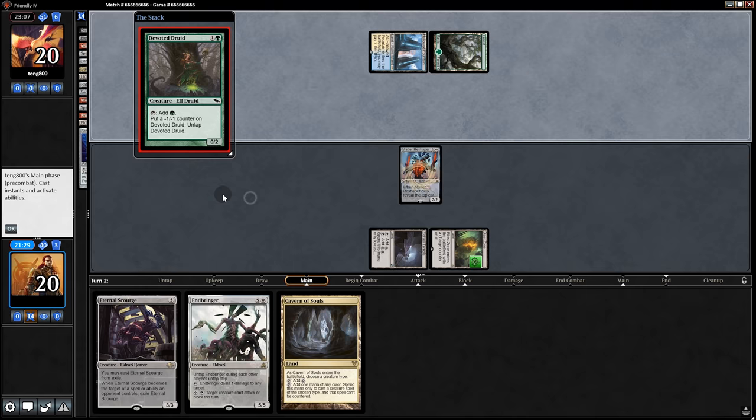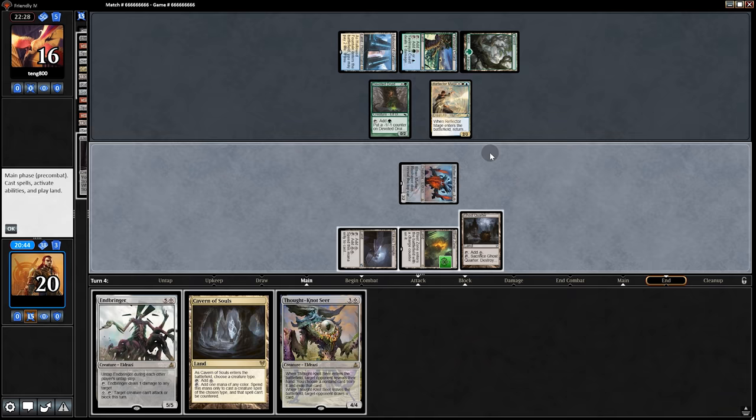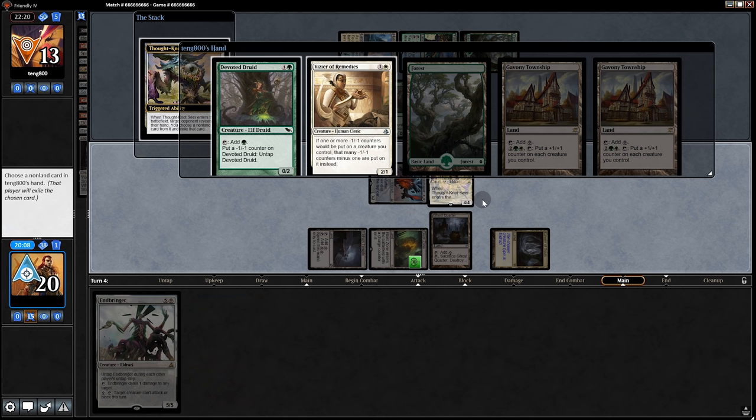Devoted Druid, and back on our chain — swing for three. And I wouldn't have brought in their creature removal if I'd known that was coming. We'll see if they have it. Reflector Mage — sending that to exile. Opponent passes back. Thought Knot Seer, that's pretty good. But first we'll swing for three. Opponent takes the three. We'll play Thought Knot, and they did have the combo in hand but no payoff cards besides that. That card is white, so we'll take that and pass back.